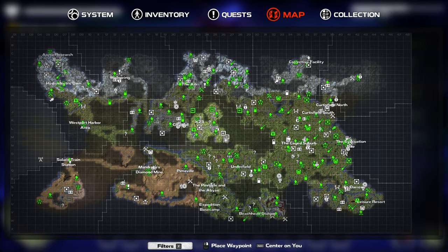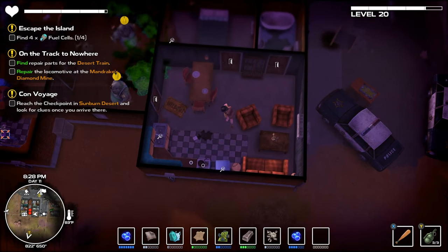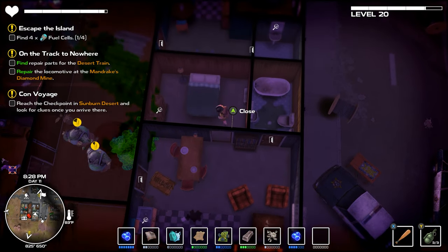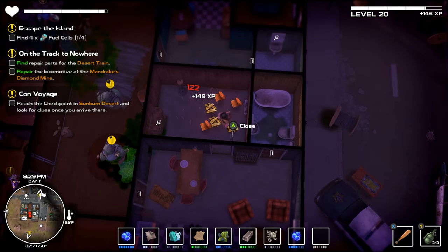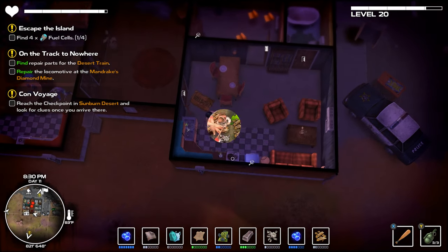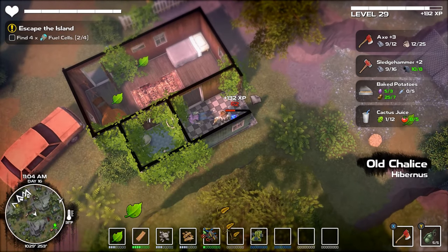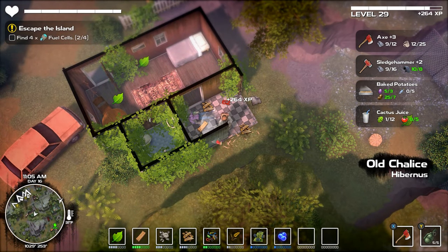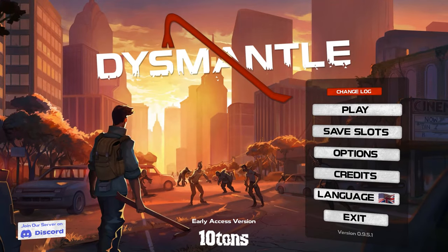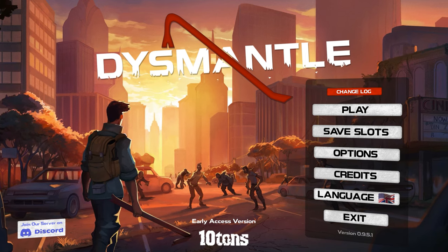Overall, I enjoyed exploring the wasteland in Dismantle. It's one of the most ambitious games from 10 Tons in quite some time, and I think they knocked it out of the park. If you like action RPGs, crafting, a mysterious island to explore, and the ability to destroy anything and everything, this game might just be the apocalypse you're looking for. Dismantle is leaving early access for full release on November 16th, and Attack Slug gives it an 8 out of 10.